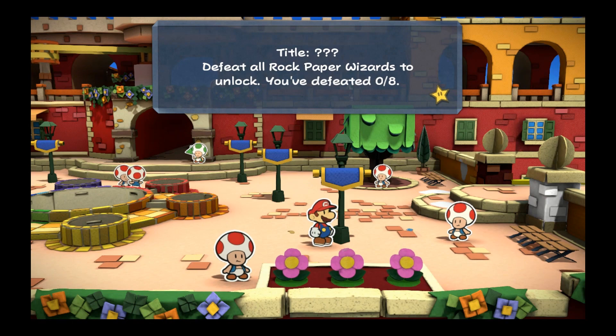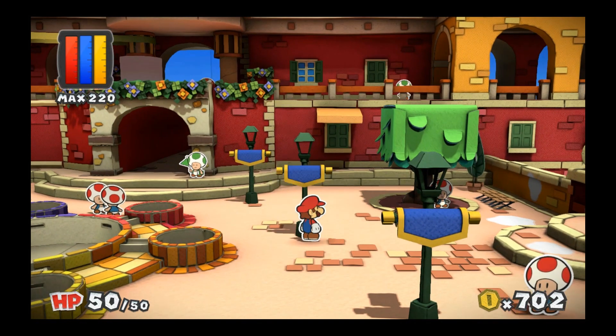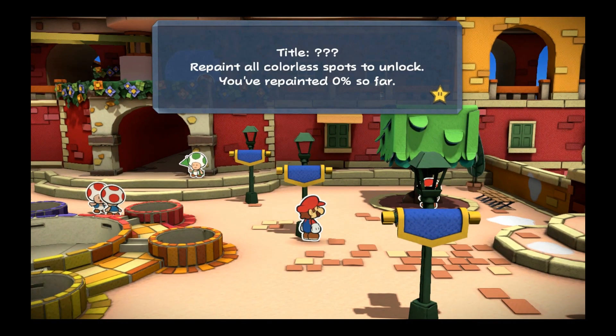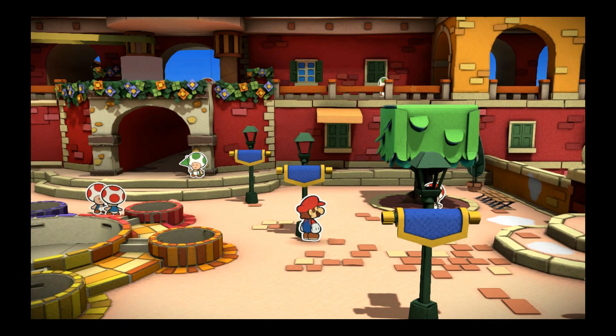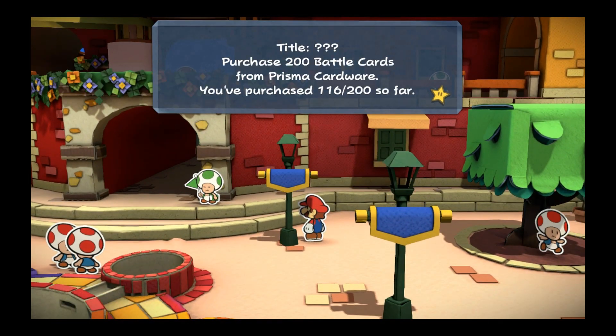Defeat all rock paper wizards to unlock - you've defeated 0 out of 8. I guess the Koopa Troopa was not a rock paper wizard. Repaint all color spots to unlock - you've painted 0% so far. Purchase 200 battle cards from Prisma Cardware - you've purchased 116 out of 200 so far.